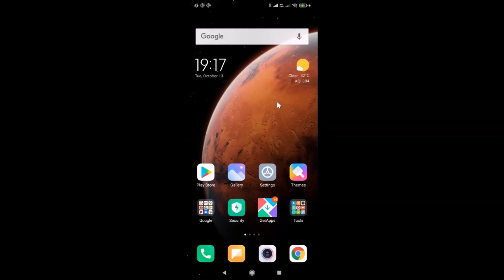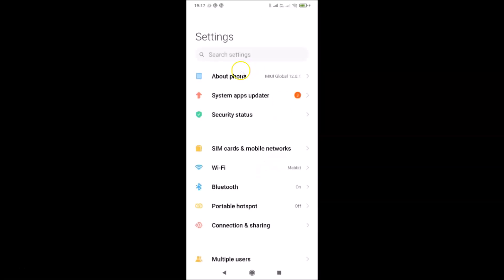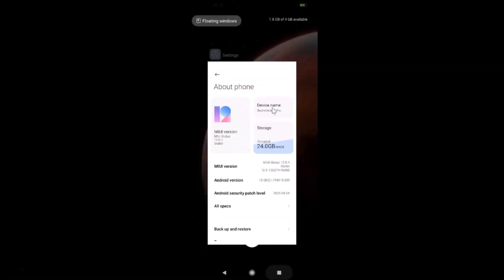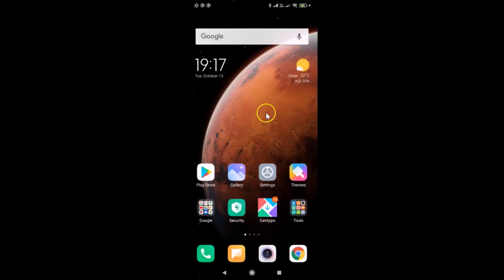Let me open the Settings app and tap on About Phone. You can see I have MIUI Global 12.0 installed on this Redmi Note 7 Pro. Let me close the Settings app.